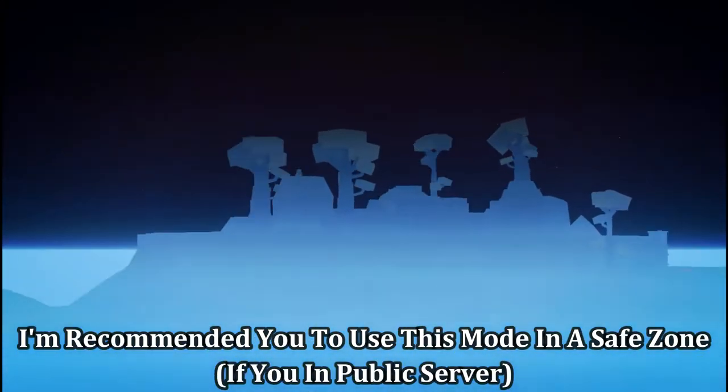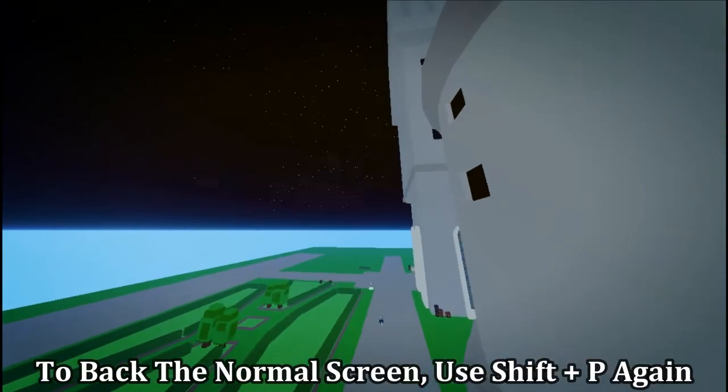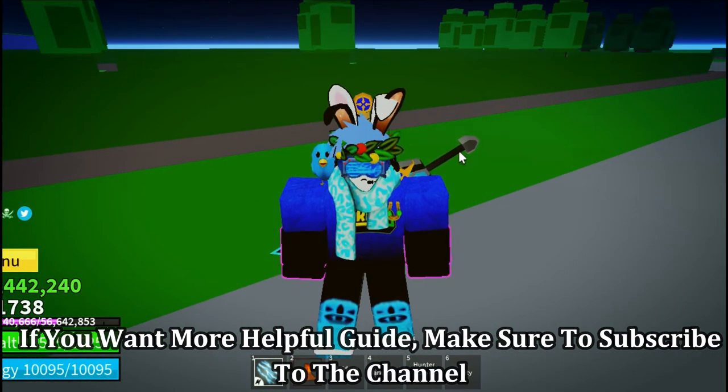I recommend you use this mode in a safe zone if you are on a public server. To return to the normal screen, press Shift+P again. If you want more helpful guides, make sure to subscribe to the channel.